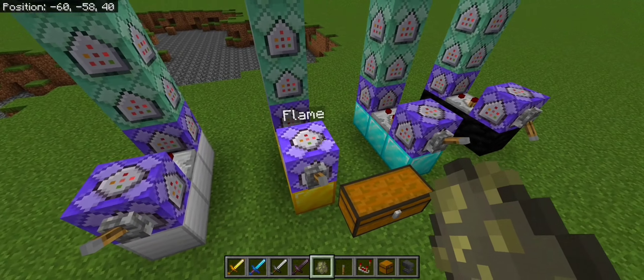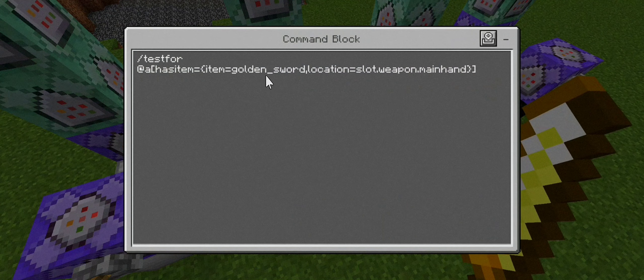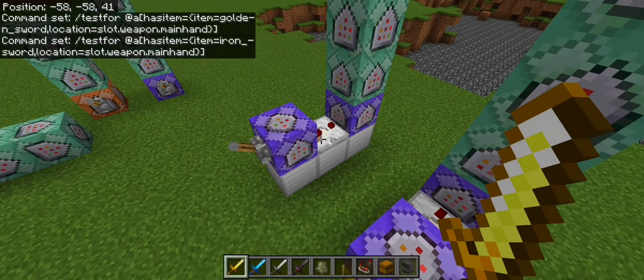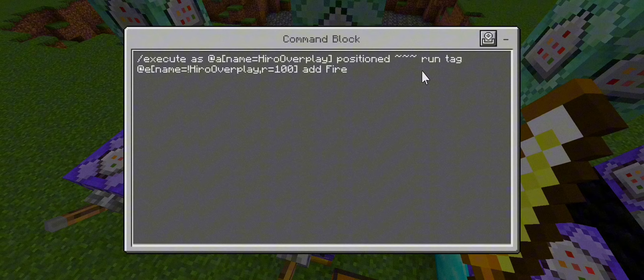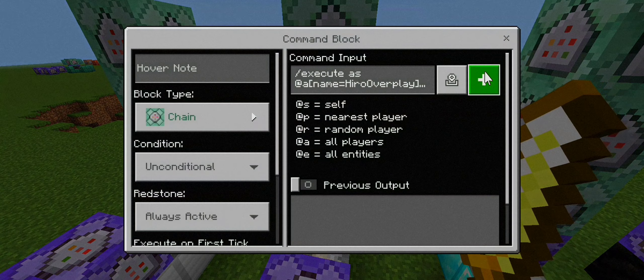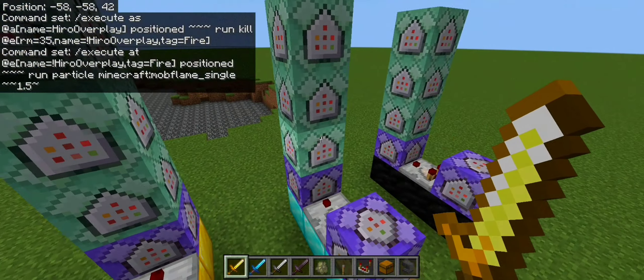For the flame sword we use a golden sword instead of iron sword, and we tag it into 'e_fire' using the fire tag. We use the mob flame single particle and put it at coordinate 2 delta, 1.5 delta.